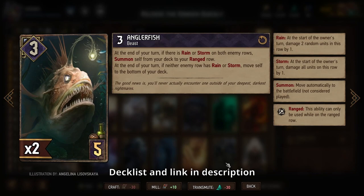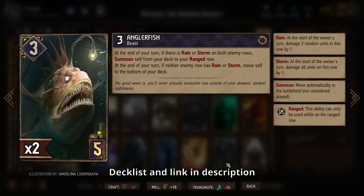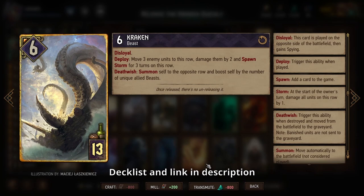We also have the Anglerfish, which is another one of the new cards. It comes out from our deck automatically whenever we have rain in both of our opponent's rows — great consistency, which is really good in this event because tutors can be a little tough when you have so limited time to choose what card you want. Assuming you have both of them in your deck, six points in one turn summoned out from your deck — that is great value.